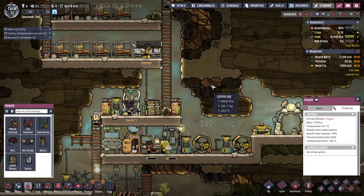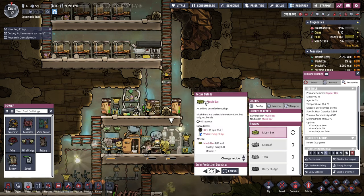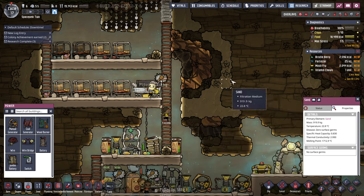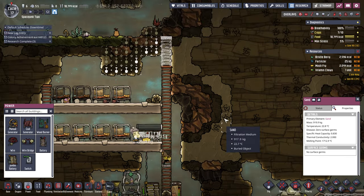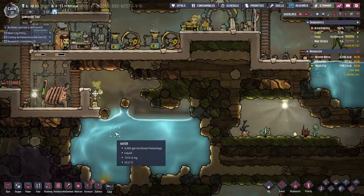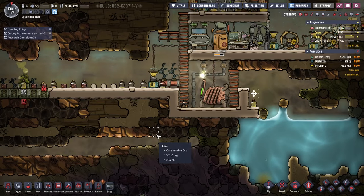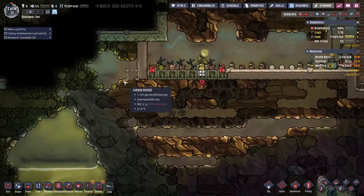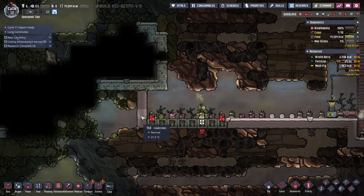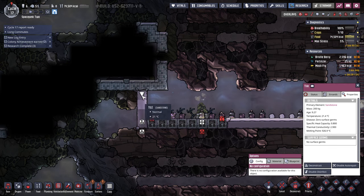They're basically busy making food now. Maybe infinite production isn't such a good thing — Marie's going to be stuck there. The mush fry isn't going to get moved. They're going to go to sleep soon. Hassan's got 5% stress — that's about it. We've got this water bit here. I should just not dump the dirty water there. What we can do is deconstruct this since it's probably not blocking the air anyway, though it might be blocking the slime. But we might need the slime.